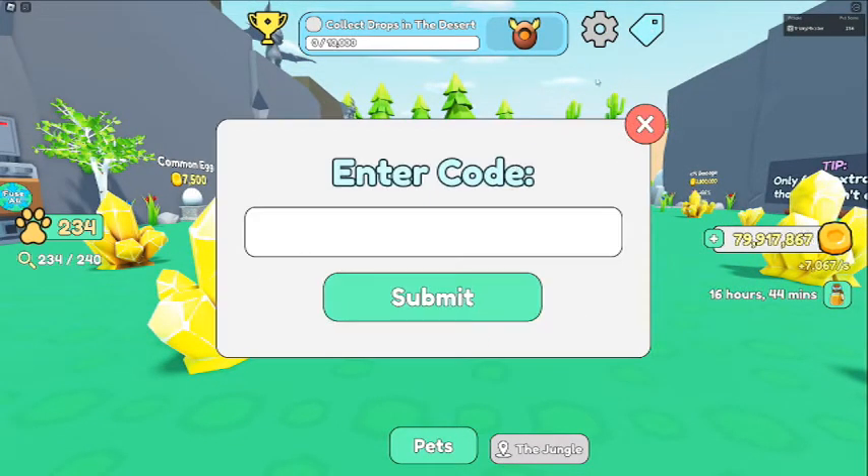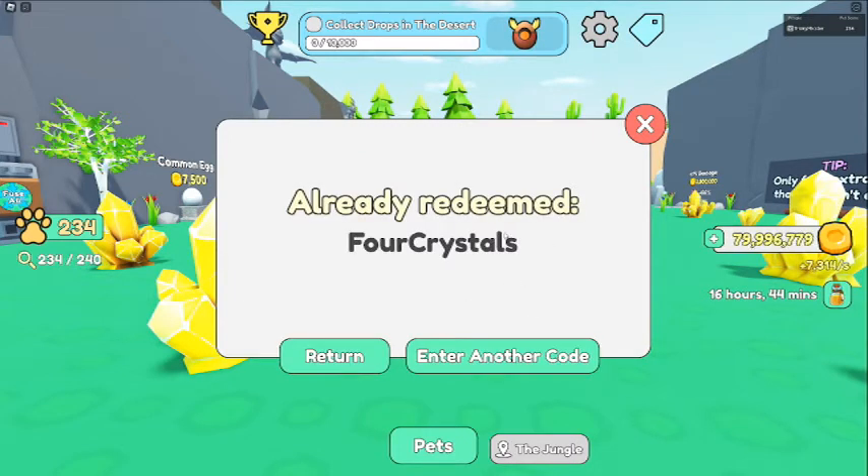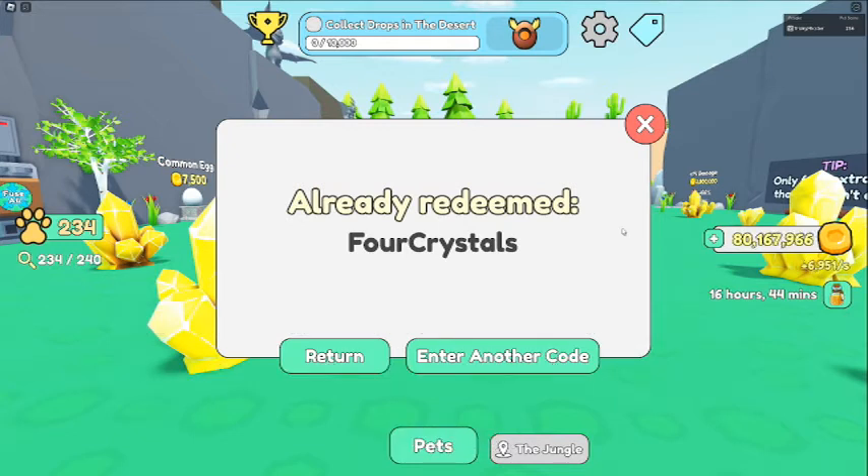Now let's get right into the codes. This code will give you six hours worth of coin boost, and the code is: 4crystals. I've already redeemed it so it shows as already used for me, but this code is currently active. In the next video I'm going to be covering all the current active codes, because there are a bunch and it's kind of 50/50 whether they actually work. I will be making a spreadsheet of which ones work, how much they give, and so on.